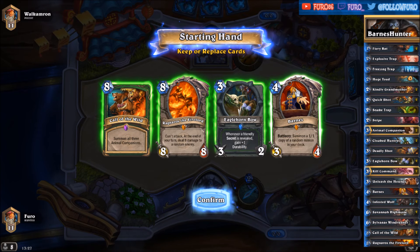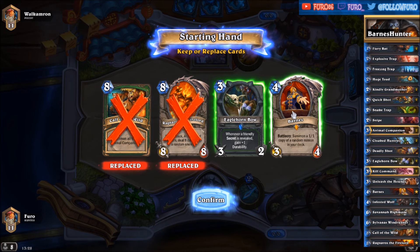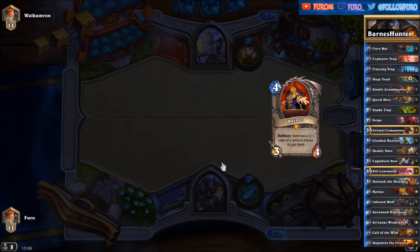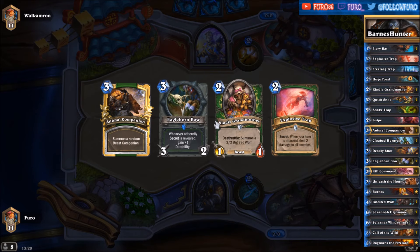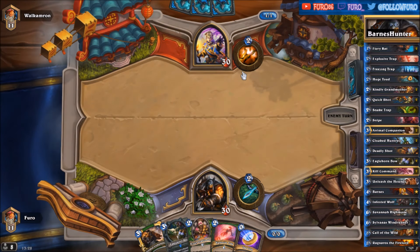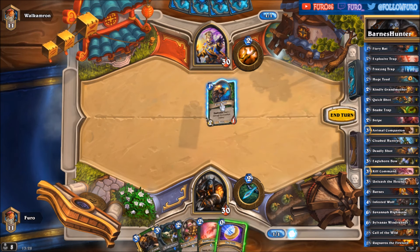Let's go for another game. The opponent is one that will resurrect a minion — so we're definitely replacing all four cards. Eagle Horn Bow can be fine, but I'd like to take some minions here. That looks better — getting the Eagle Horn Bow back and we also have a one-drop. Great start.